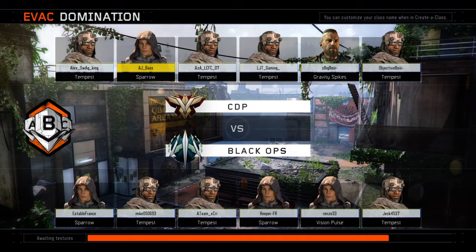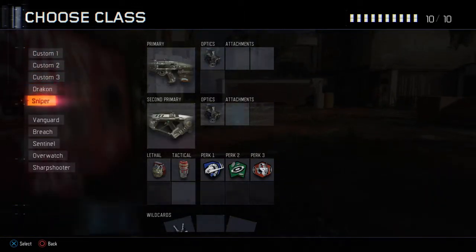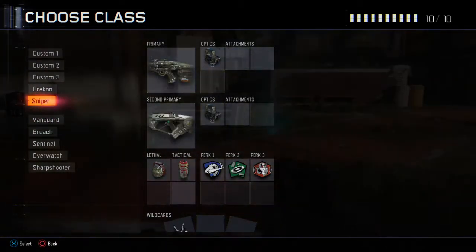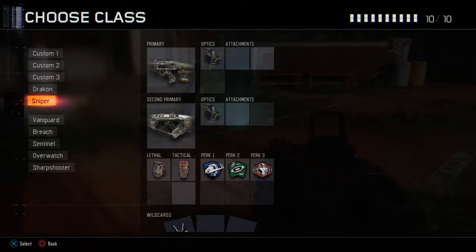For some reason the game likes to leave open slots — I don't know why — so it likes 5 on 5 rather than 6 on 6. Two people randomly leave. I think it's just the game glitching up a bit, but there we have it. That's how you join a lobby on Black Ops 3 if it's all glitched up. Thanks again for watching, and have a good day.